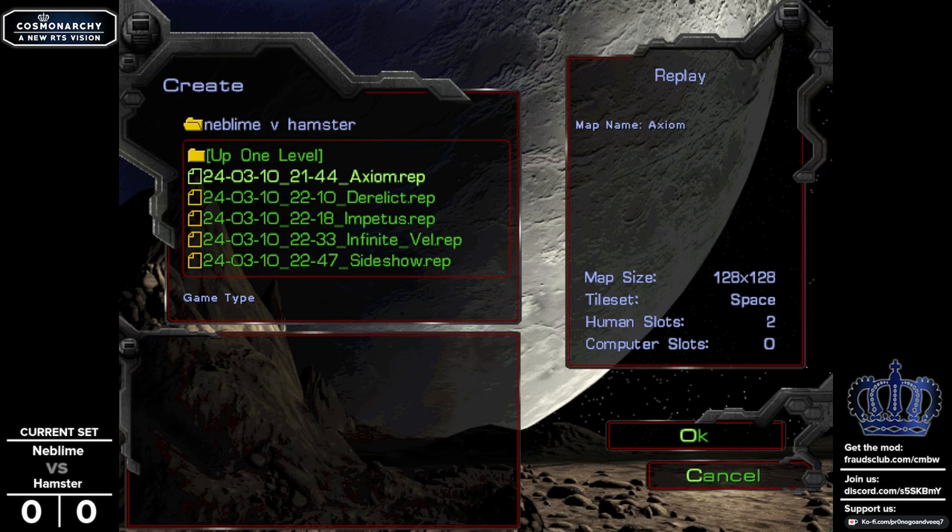Ladies and gentlemen, today I'm bringing you a matchup between Neblime and Hamster once again. Today is the Class 1 Invitational, as well as the invitational where invites are extended to some up-and-coming players and some newer players experienced in other RTS games. That's the March Invitational B, prize pool of $225, with first place getting $37, among other prizes for second and third.